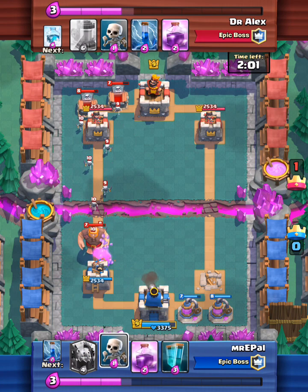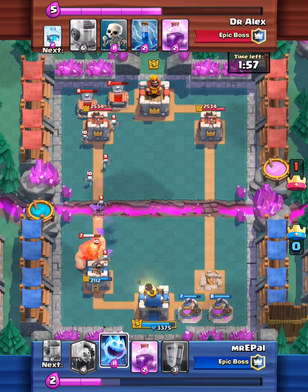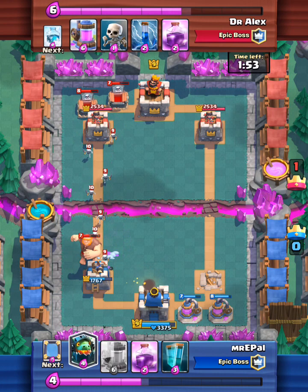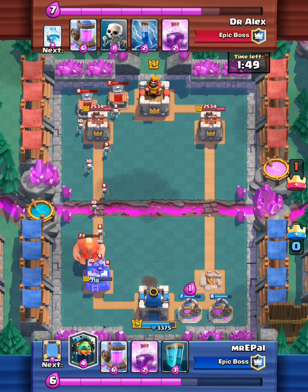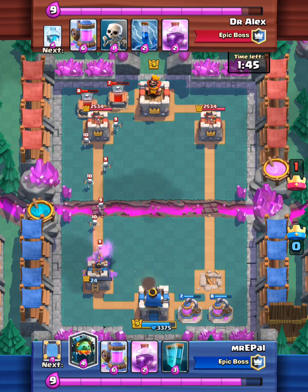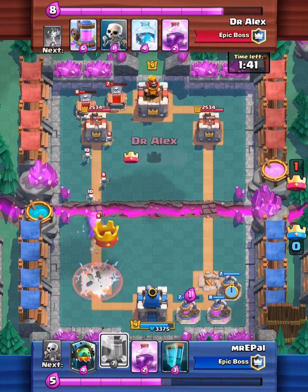When it's overtime, that's when we start to cycle our masco troops, and this troop is going to be the inferno dragon. Those skeletons are doing work — 24 health. We keep it up but Dr. Alex is apt, so he's eager.